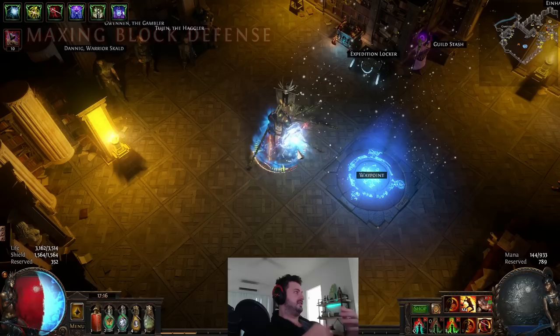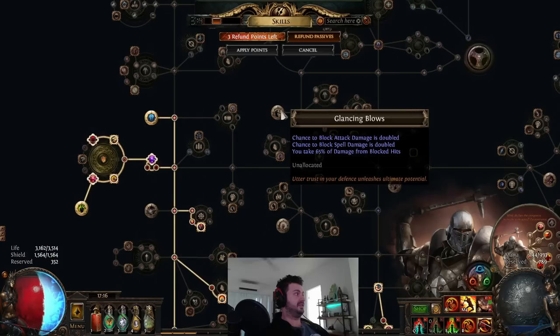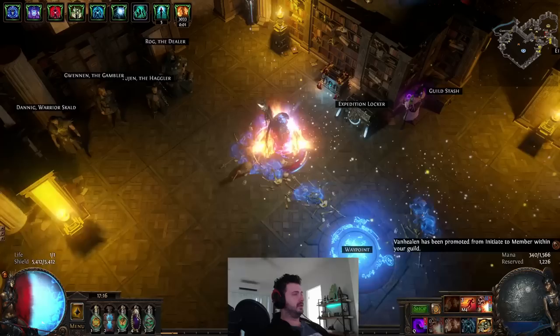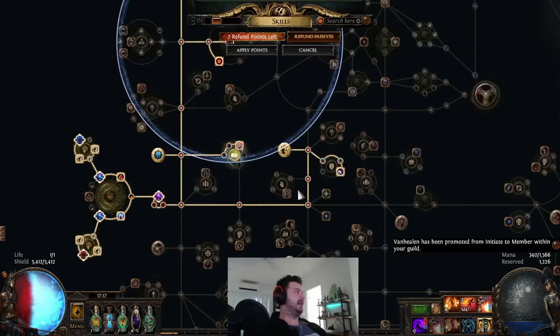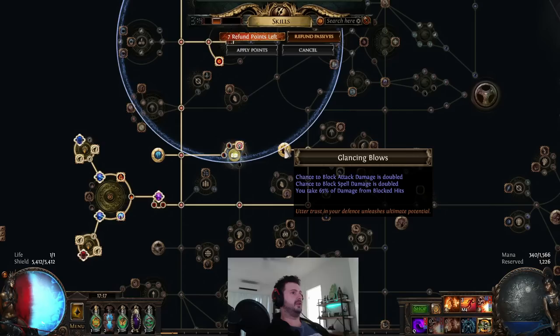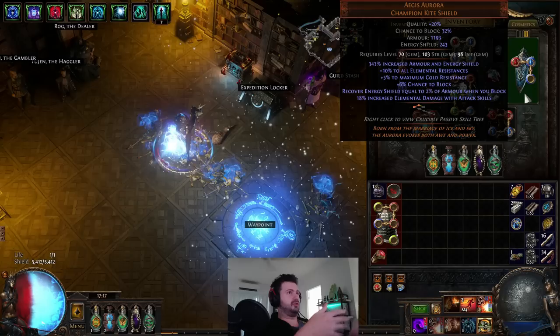The obvious defense I like playing on most of my characters is max block. The conventional way to achieve max block is to move into Glancing Blows. Let's grab a character where we have exactly that — this is my Detonate Dead character from this league, which does use Glancing Blows.